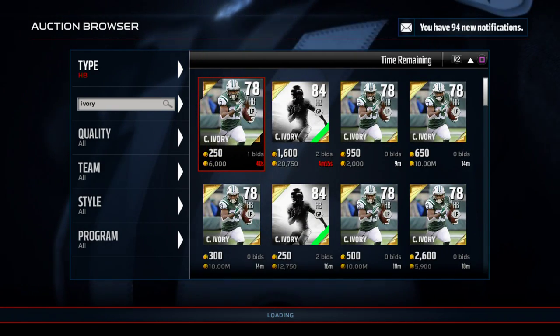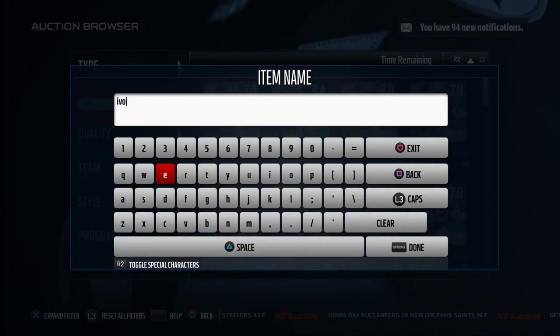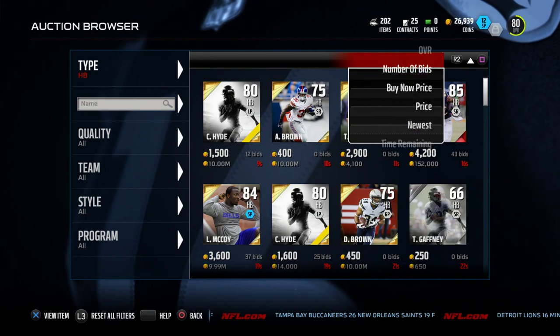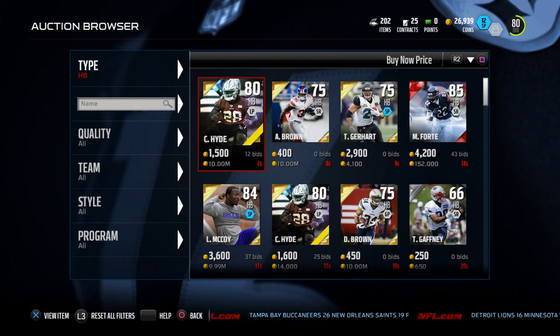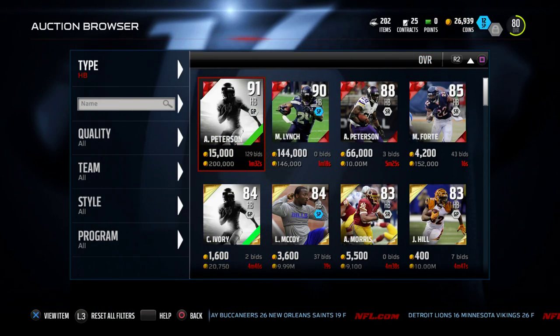So those are two really, really good budget tailbacks when talking about running the ball in between the tackles. Now what I want to do is compare their trucking stats to some of the better backs in this year's game.